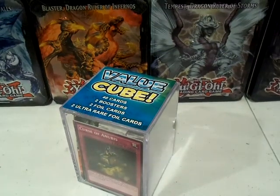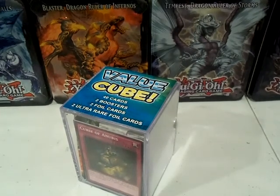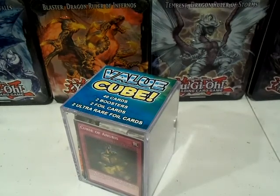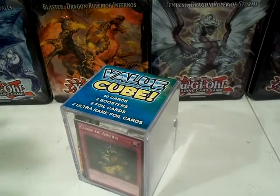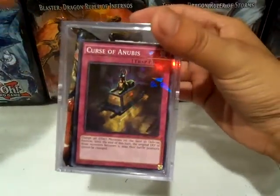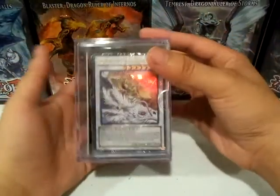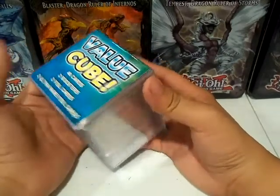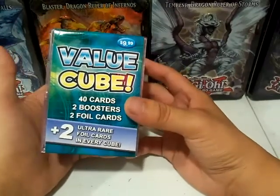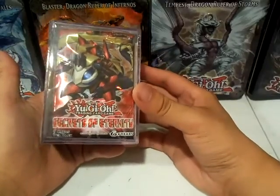Hey guys, welcome back, it's Arrow Dragon, and today I bought a value cube at Target — that's the only place I've seen these value cubes in stock. It has 40 cards, 2 boosters, 2 foil cards, and 2 ultra rare foil cards. We can see one of the foil cards is Curse of Anubis, shatter foil, and the structure deck here has 40 cards — it's the Lightsworn deck.